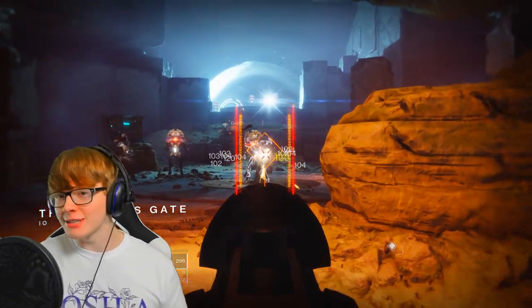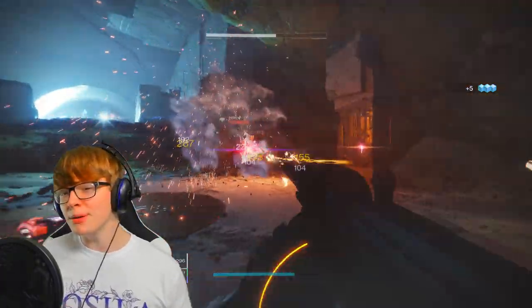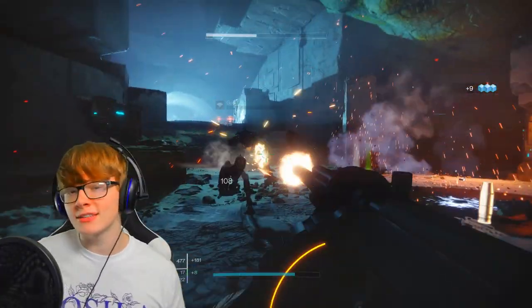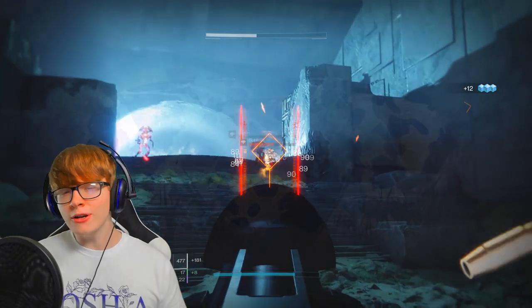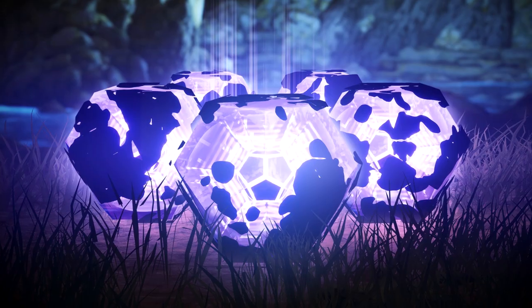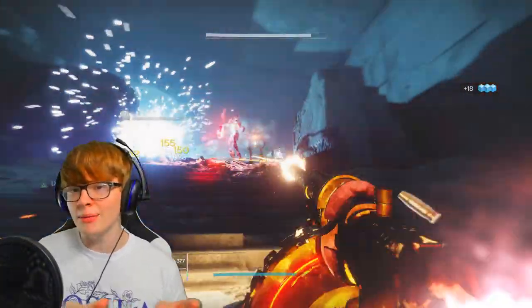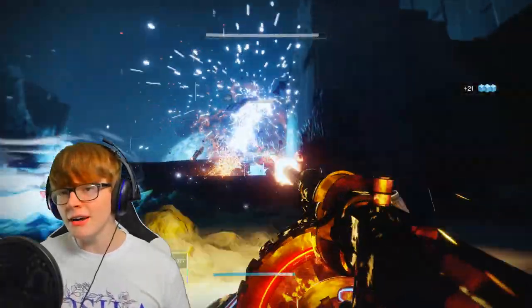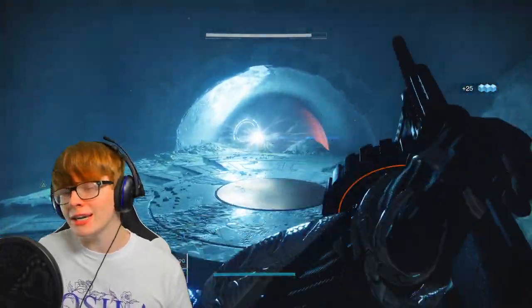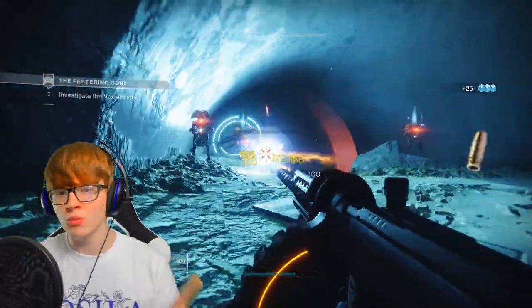Welcome back to another video. Today I'm going to be doing a guide on this season's umbral engram system — those engrams covered in darkness that you've been finding in missions. They have some of the most powerful weapons in the game inside them, and I'm going to teach you how to get those weapons and what the best perks on them are.